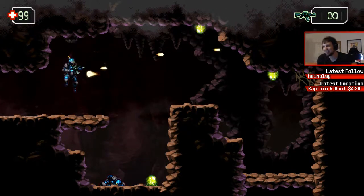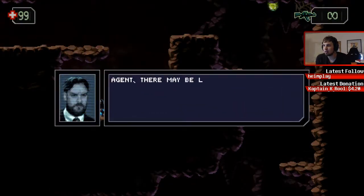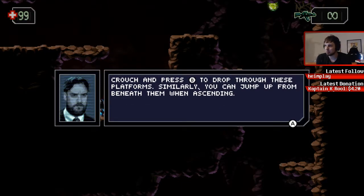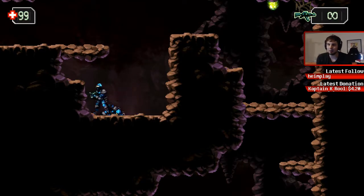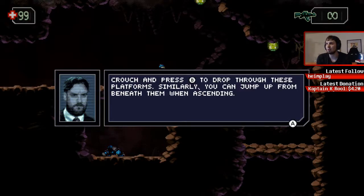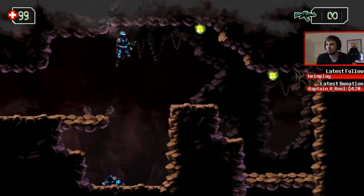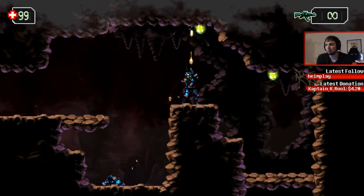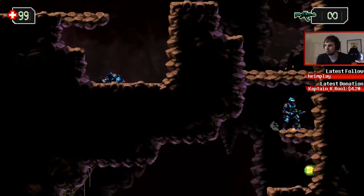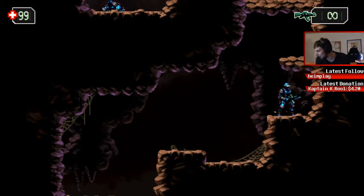Look at the dude's face — looks real. Agent, there may be ledges in the caverns that you can drop through to proceed. Fully understanding your environment is an important part of any mission. Crouch and press B to drop through these platforms, similarly you can jump from underneath them. And he doesn't care about the dead body. He doesn't care about that. Are you seriously talking again? I don't care about it, shut up.